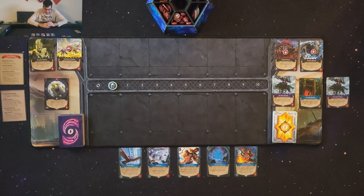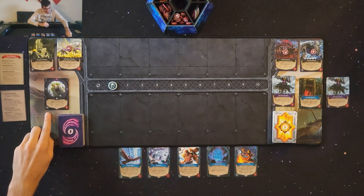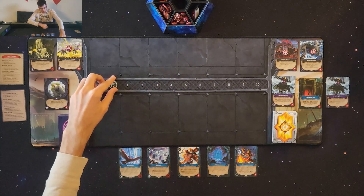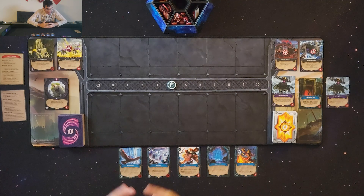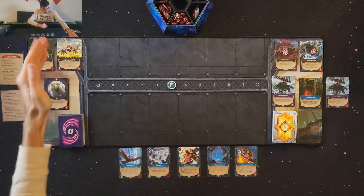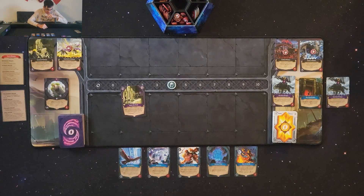Let's go through the different phases. The first phase is the refresh phase — I gain mana equal to the number in the bottom left of the portal card, which is four, so I jump up to four mana. I also ready any exhausted cards. The next phase is the horde phase, where I summon horde monsters. The number facing up on the portal is one, so I draw the top card of the horde deck.